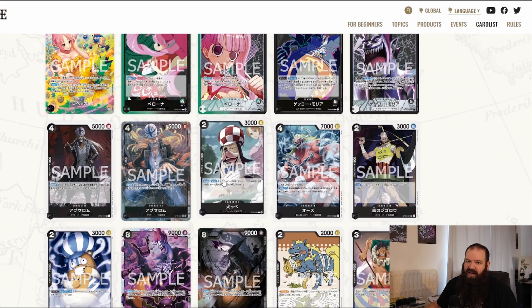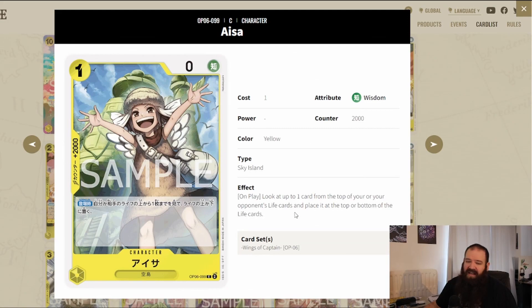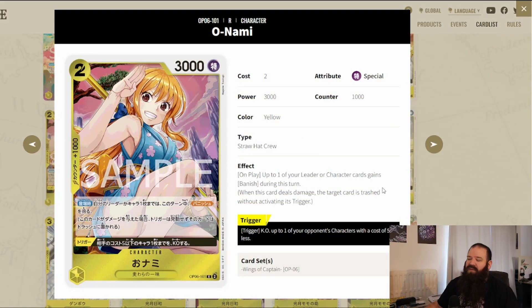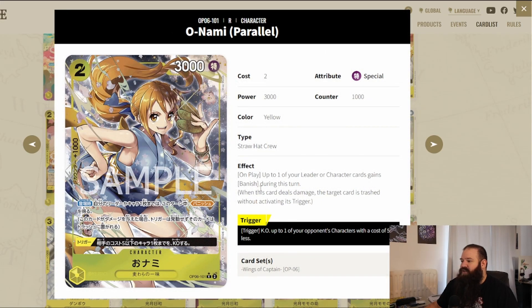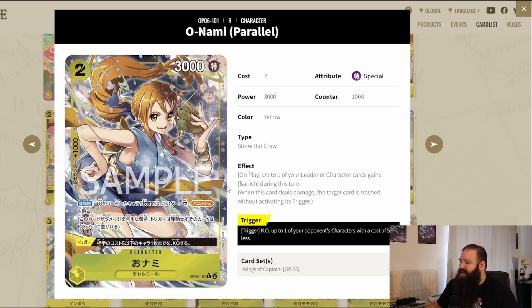We finally made it to yellow, which has a lot of Wano and Sky Island support. Yamato already has double attack and it just gets better. First, Apis adds more Sky Island support with a 2k counter — on play, look at one card from the top of your or your opponent's life cards and place it at the top or bottom, so you can set up your triggers strategically. Next is Onami, which is going to be a money card: it's Nami, she's very popular, has a gorgeous alternate art everyone will want, and her effects are some of the best I've seen in OP06.